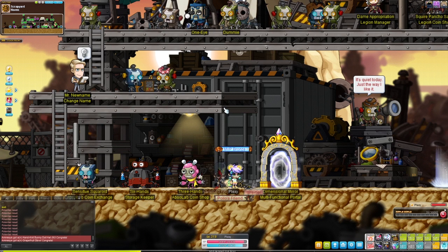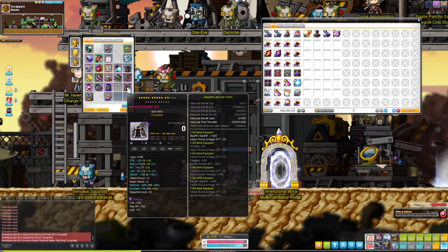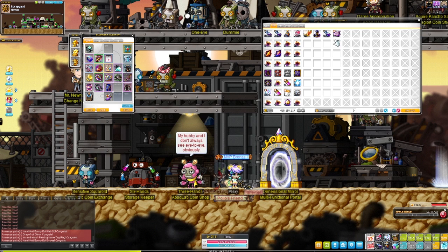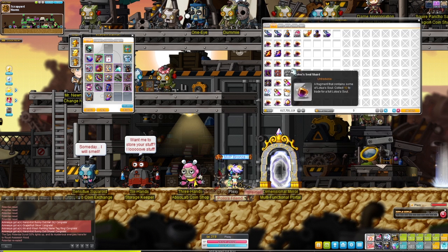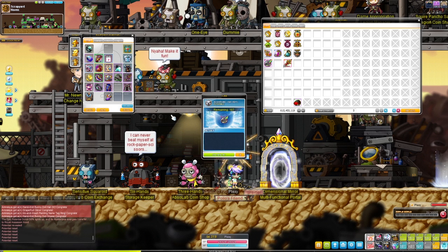I just recorded probably a 10-minute segment and didn't click record — everything's going my way today. A couple of bad things happened. I got an epic potential scroll, used it on my Absolab cape, got it to work, and got 7% luck — very cool. I also need this epic potential here — let's see if we can get this to work. Oh my god, it's just working today! I forgot I didn't have that potential — nice. Let's see if we can get 6% luck on this.